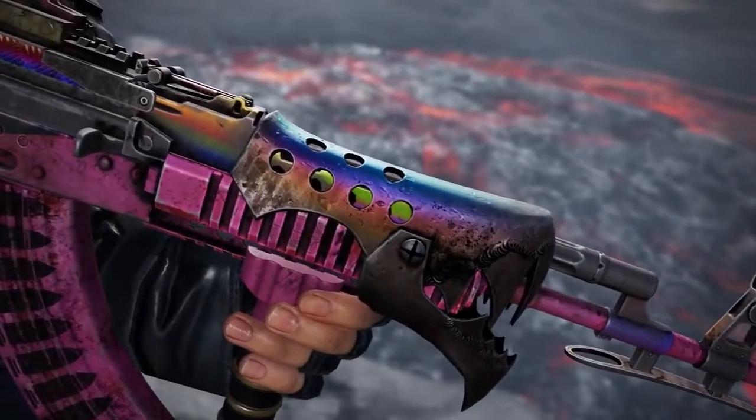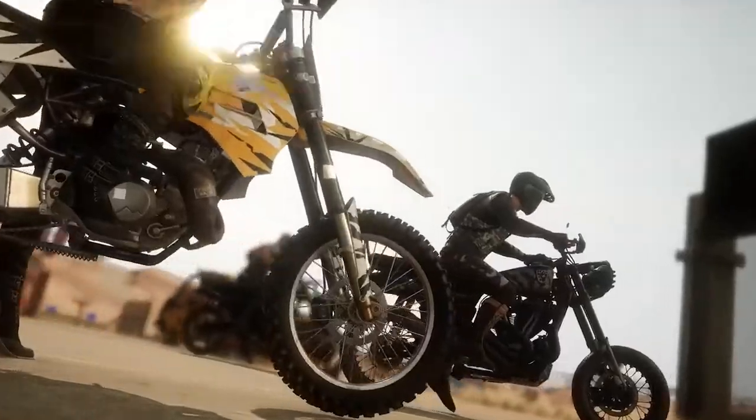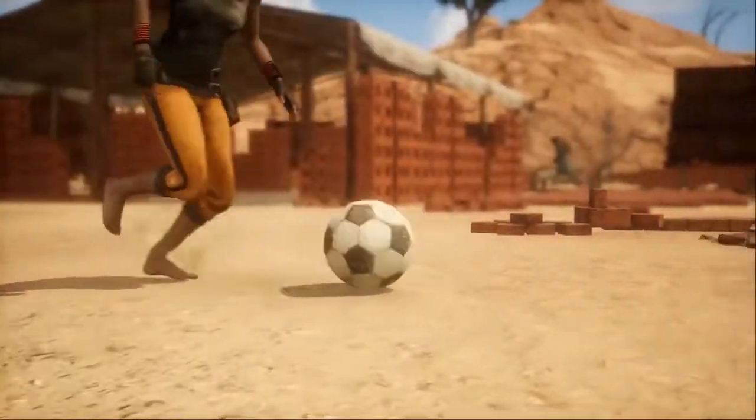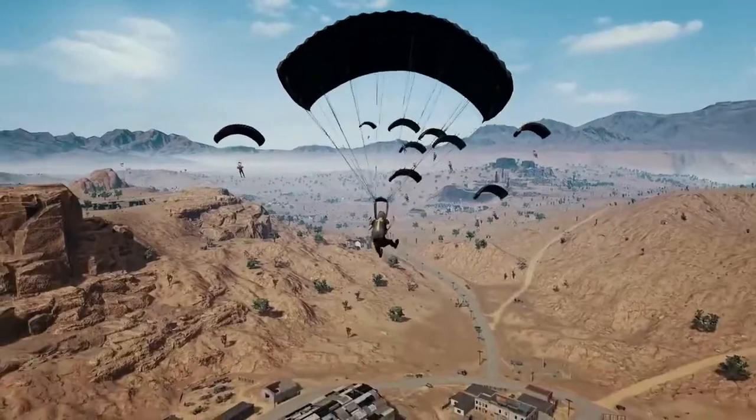The first progressive weapon dropping is the Gear Head Barrel, so start digging through those contraband crates to try and find yours and get upgrading. Other updates include a new Race custom match setting and a silly new way to entertain yourself in the pre-game lobby, along with improved bots that drop from the plane like normal players now.